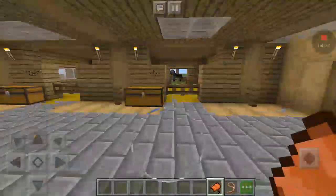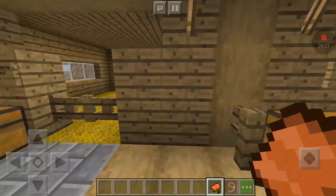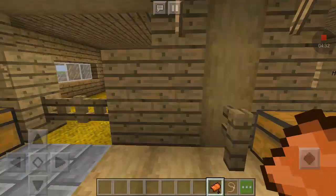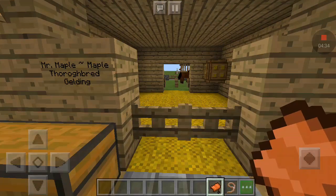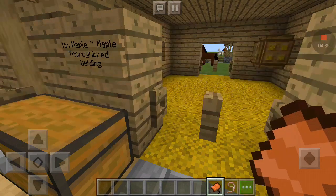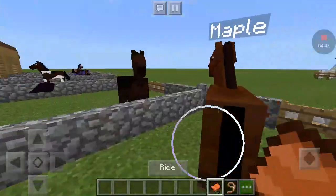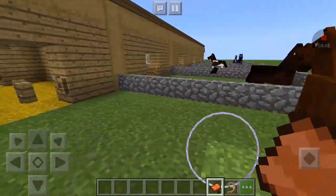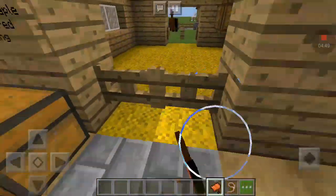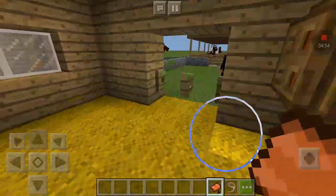Next along — I skipped one stable, sorry — this is Mr. Maple, but people call him Maple for short. He is a Thoroughbred Gelding and he is super sweet. And last of all is Rain. She's a Holsteiner mare.